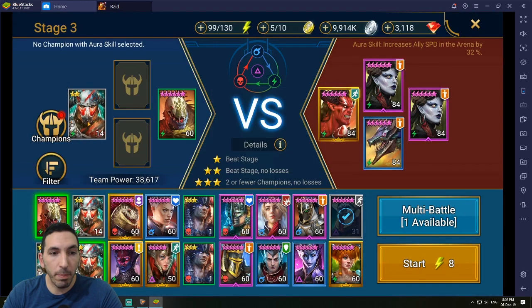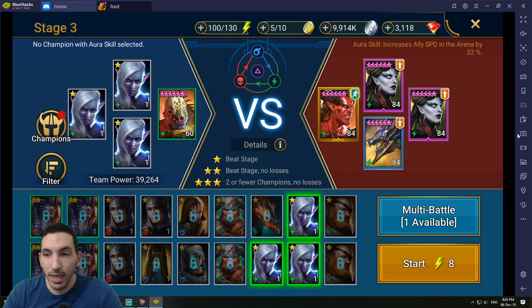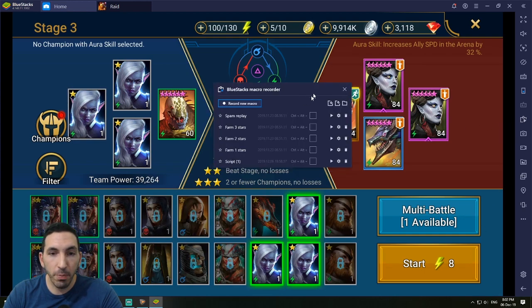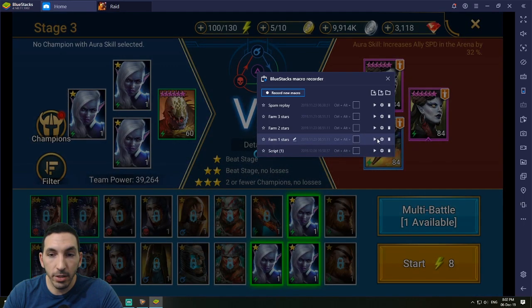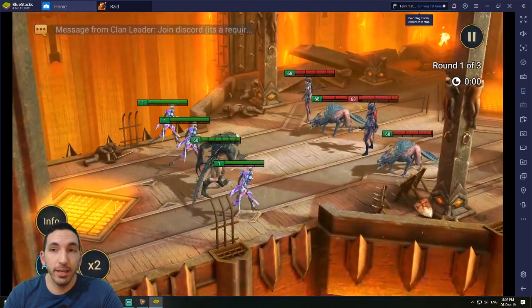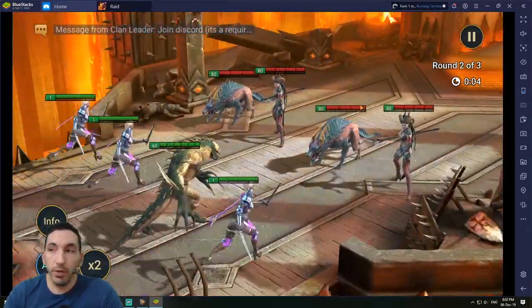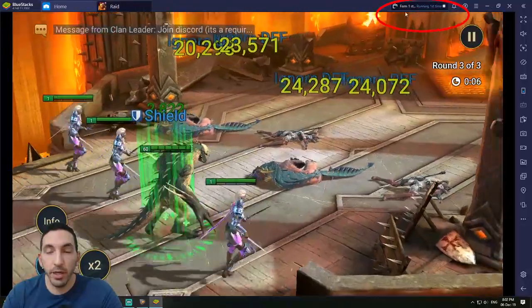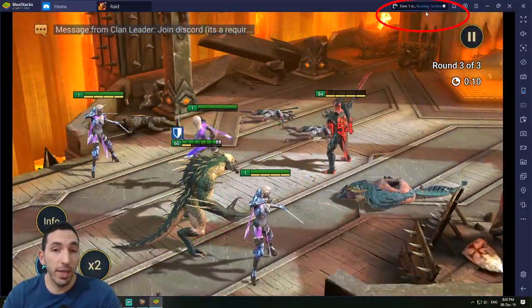I'll show you this live in action for one-stars. I put the food champions in before pressing play, then open the BlueStacks Macro Recorder, press Start, press Continue, and then immediately click the macro button. Now the macro is working — in the top corner you'll see 'Running - First Time,' so this is the first round and I don't need to do anything else.